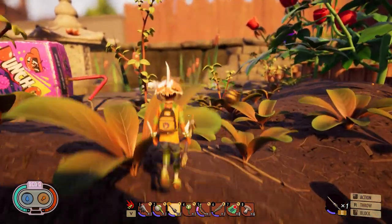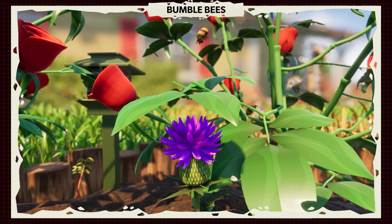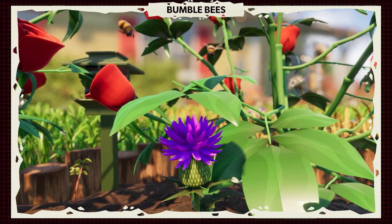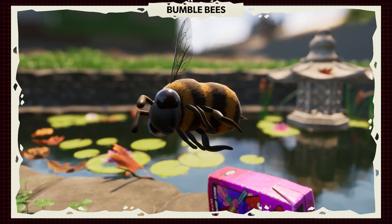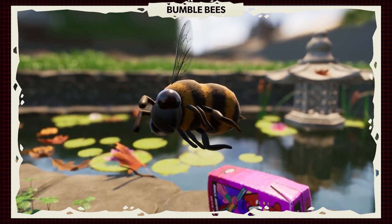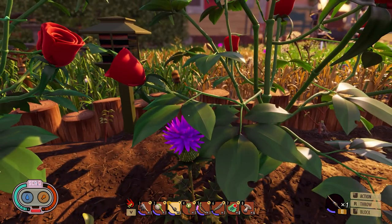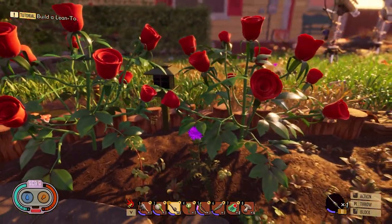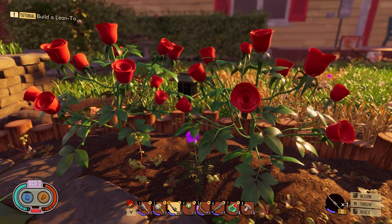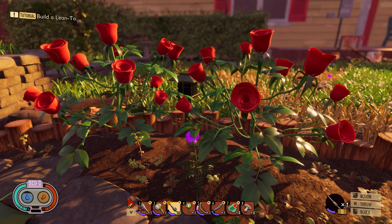With this update will most likely come the bee content. I've spawned in a few bees — their animations are amazing. They're floating, they look like bees, they act like bees. They go right to the flowers naturally, so they'll be easy to find. We know we'll need to kill bees to get stingers for things like the insect spear. There's also going to be some pollen element — we know pollen and honey are in the game. Hopefully we'll see these guys in the August update.